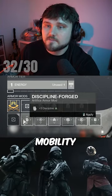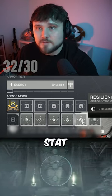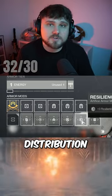Because it's an artifice armor piece, I can actually put a plus three intellect, plus three mobility, discipline, or even resilience on it, so it actually ended up being a 64 stat armor piece. What you're looking for is to farm up the exact right distribution that you want.